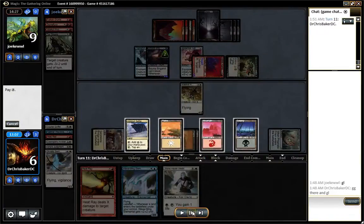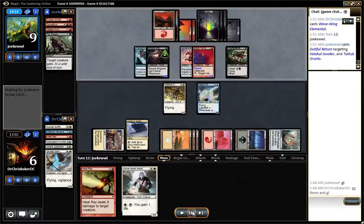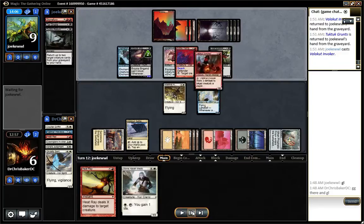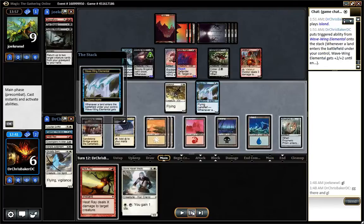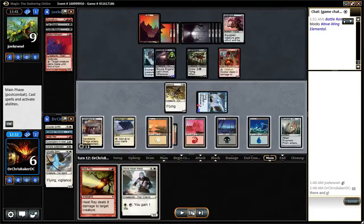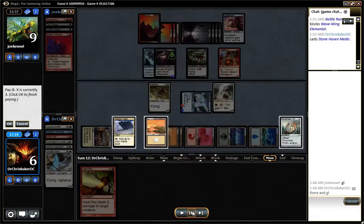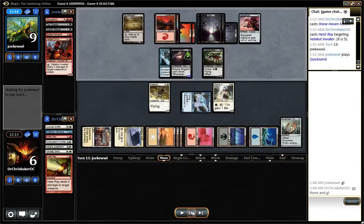In an effort to be mana efficient I just play the Wave Wing Elemental and don't attack. Dutiful Return — wow, that's an insane top-deck too. This gets back the Valakit Invoker. I draw a land so I can bash for 5. He can chump block with almost every creature he has because of this Silk Spider net. I play my Stonehaven guy and have to use Heat Ray right now on his Valakit Invoker so that my creatures don't get axed.